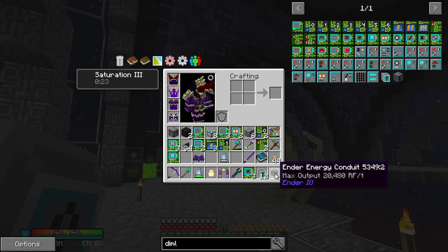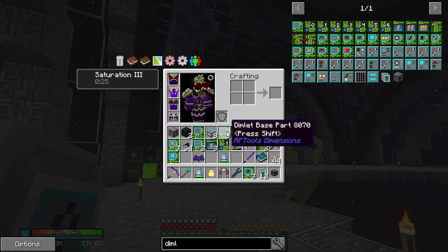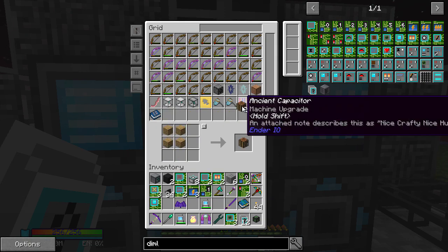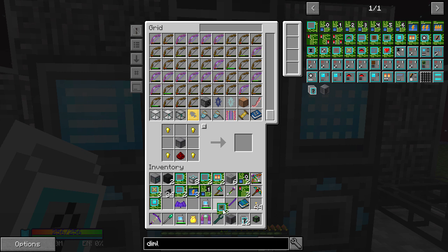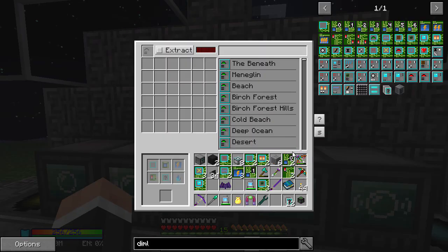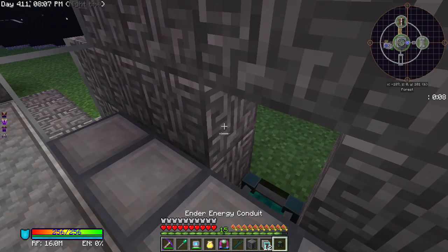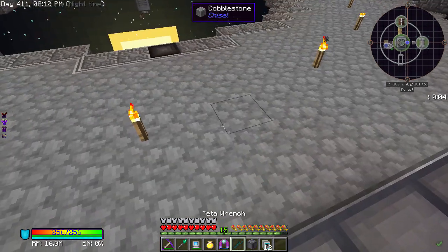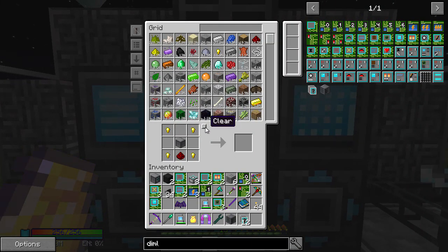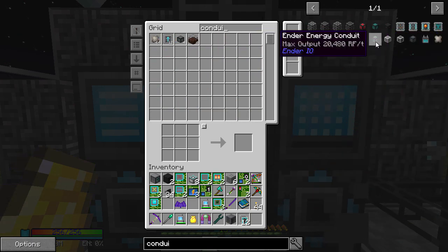We definitely have some dimlets. The base part — yes it is, okay. So we should be able to make that now. We need two crafting benches — there we go, dimlet workbench, excellent stuff. It's night, I know it's night. Let's put you there for now. Everything needs power — that's fine. I've used all my conduit cables — let's make some more quickly.